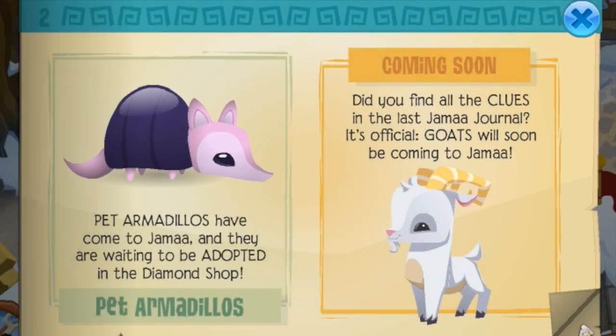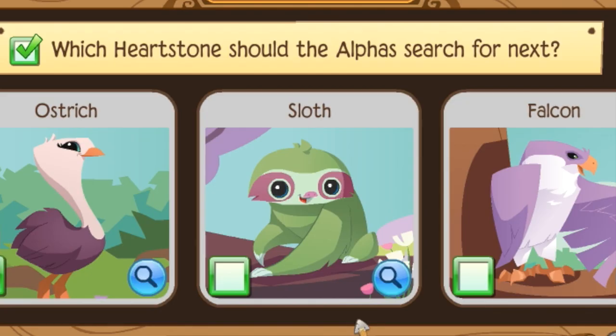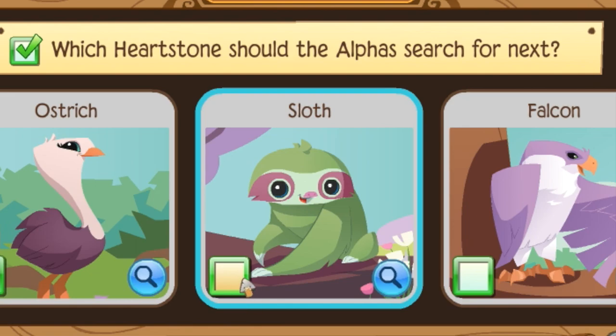We have armadillos and goats coming, and you get to vote on the alphas and the heartstones, which is really cool because in the beta days they actually had stories about the spirit stones. It's really fun to see them bringing a form of that back, because the shamans and the quests became the alphas and the adventures, so it's kind of like a rebirth of Animal Jam's lore. They're all adorable, but I really like the shape of the sloth, so I think I'll vote for him.